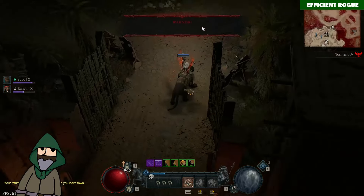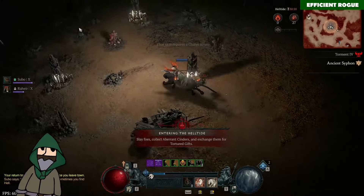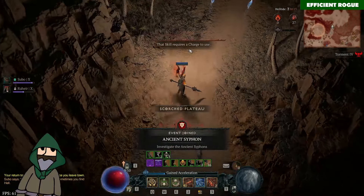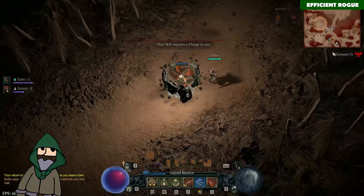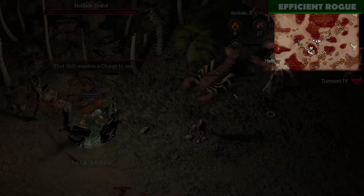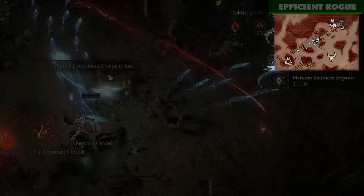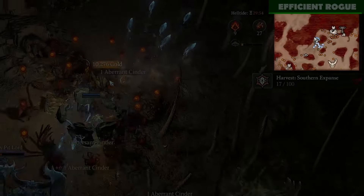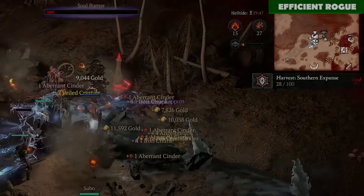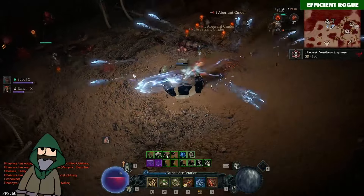I can also show you this quickly. For example, if you go into the Hell Tide, Tsubo will also reveal basically everything you can find there. It just takes a little bit, but now I'm seeing everything — I'm seeing materials, I'm seeing chests, I'm seeing enemy groups, which is very helpful. I also see everything related to herbs or iron chunks. Here I can see there's an Orwain, so I can just go and collect some iron chunks for example.